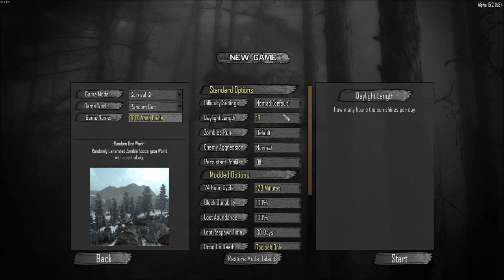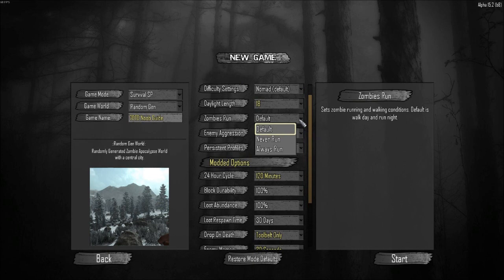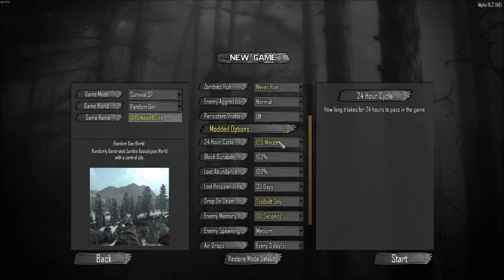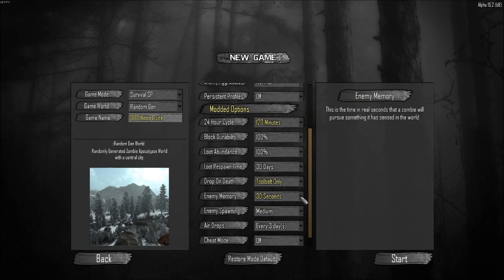Here are some basic settings I like to use for new players. An 18-hour day length gives you the shortest night possible without editing any XML files. For zombies run, I highly suggest 'never run' when you're first starting out — zombies by default will run at night. With 18-hour days they will start running at 22:00 and stop at 04:00. Enemy aggression is normal, that's fine. I like a 120-minute 24-hour cycle so you get more time to get set up for that first night. Loot respawn is fine at 30 days. For drop on death, tool belt only is highly suggested so you keep the stuff in your backpack.